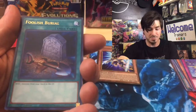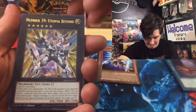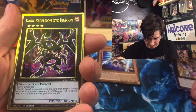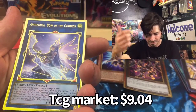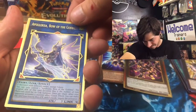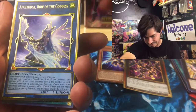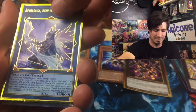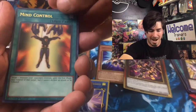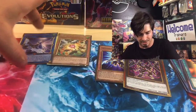Foolish Burial. Foolish Burial Goods is a good card out of the set; Foolish Burial itself is not the greatest. Number 39 Utopia Beyond. Dark Rebellion XYZ Dragon — not the greatest. Alternative art for the Bow of the Goddess — we'll take that. Not super expensive; it was like $2.40, probably around $3 or $4 now because everything seems to have gone up a little. Mind Control. And Calioclocko. That's pretty sweet, so we'll put that up there.